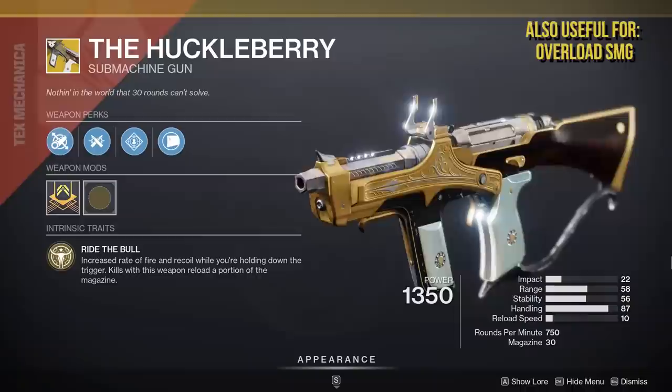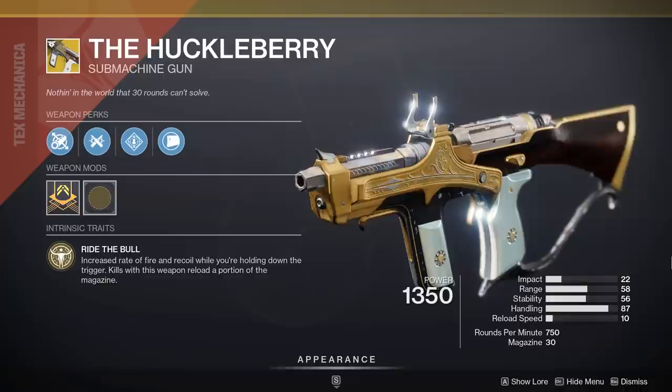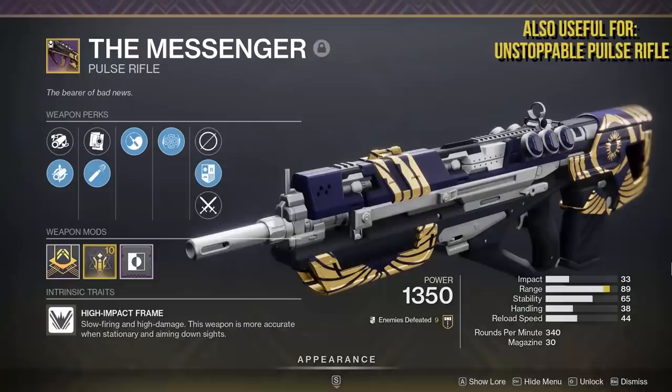Next up, the Huckleberry — kind of an oldie but a goodie. If we're ever at a point in the raid where there's just a lot of trash coming at you repeatedly, which there usually is in every raid, Huckleberry is going to do great. Not super flashy, but reliable — you've got the ammo regeneration factor, the extra damage output, and it can help you cut through red bars really effectively.